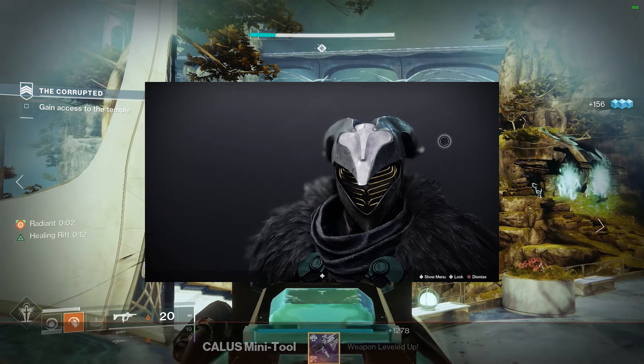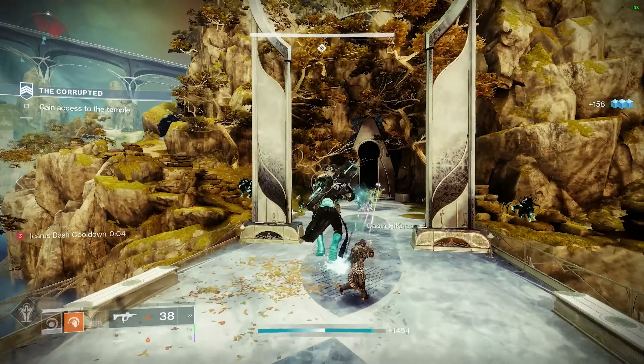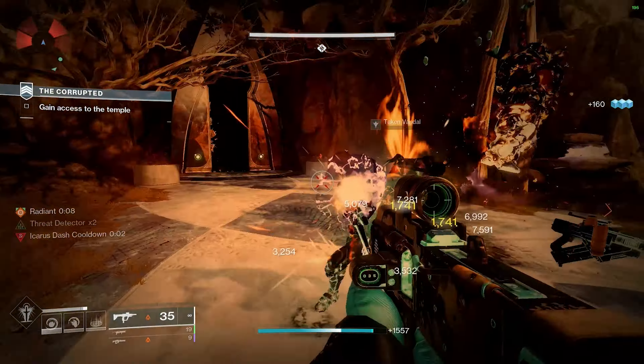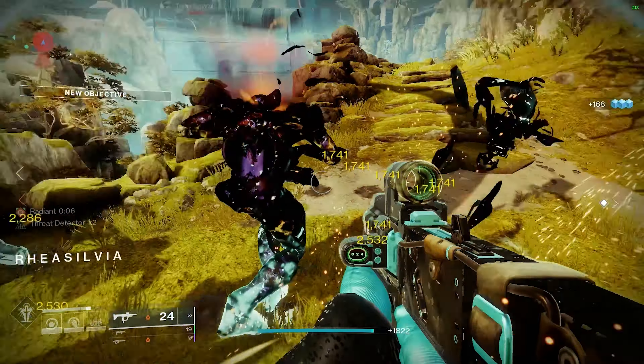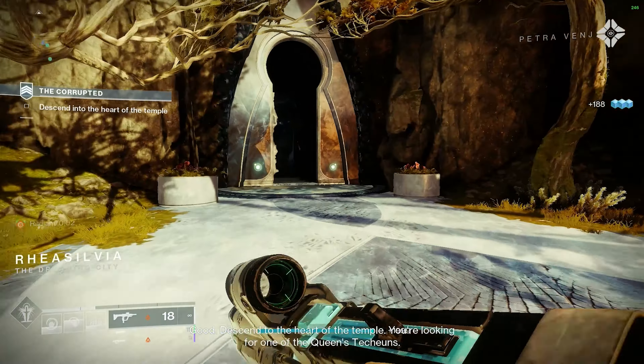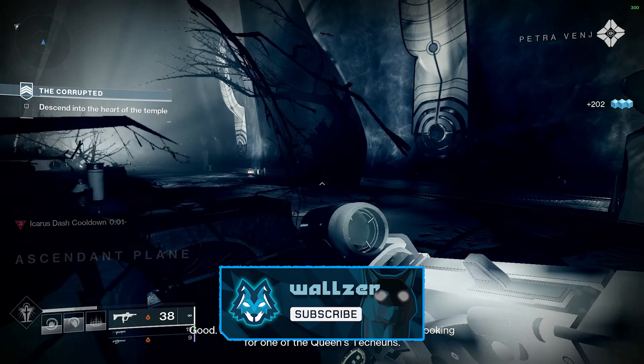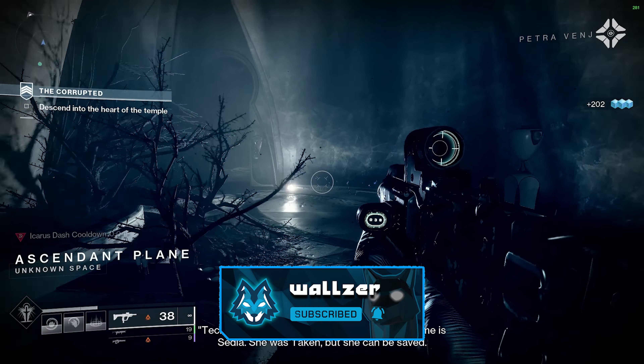That exotic is none other than Felwinter's Helm for the Warlock. As of right now, Felwinter's Helm isn't used very often, as it is an exotic that isn't the most useful based upon the abilities Warlocks have access to right now. However, with Strand, that may change. If you enjoy the video, leaving a like and subscription would be greatly appreciated. Now let's get right into it.